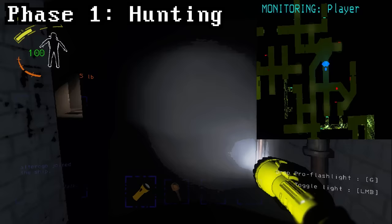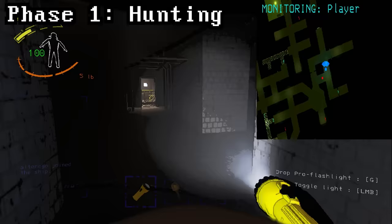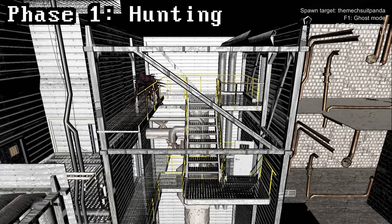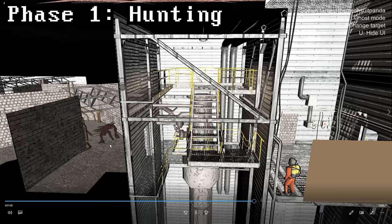Brackens can be following you for a really long time without you knowing it. It doesn't seem like they get any more aggressive the longer they follow you, but if you know there's a bracken on your map it's a good idea to constantly be checking your back. Make sure you don't stop moving and make sure you don't back up, because if you do you're giving the bracken a very good chance to kill you. They're really smart — when there are two levels, they'll hide on the top or bottom level depending on where you are and try to sneak up on you.